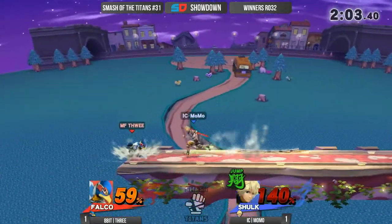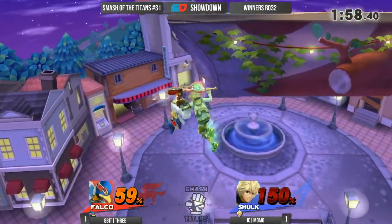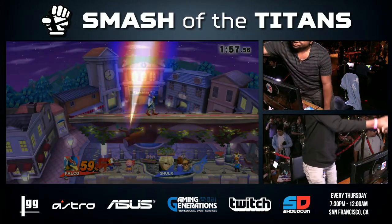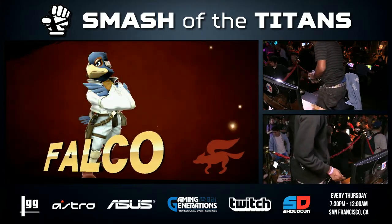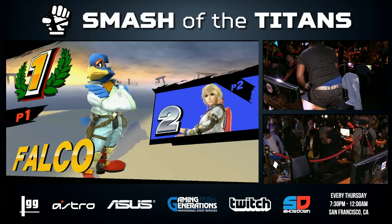Now we're in that scary situation — Shulk sitting with so much rage. Sour spot. Fair. Just barely made it. Just barely didn't make it. Momo so upset about that one — went a little too deep. He had the right idea. It was actually very smart to go low, just a little bit too low.